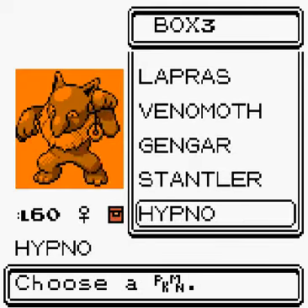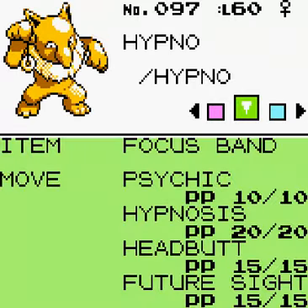Stantler has Takedown, Confuse Ray, Hypnosis and Stomp. And Hypno has Psychic, Hypnosis, Headbutt and Future Sight. Future Sight attacks after two turns or something like that. And that's it.